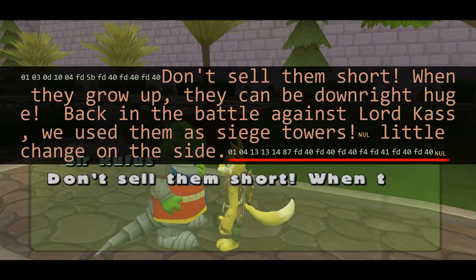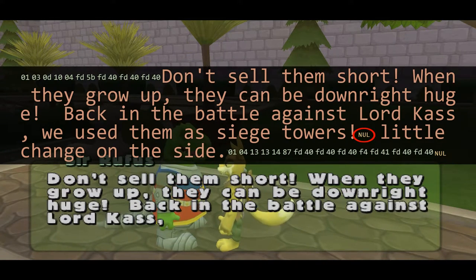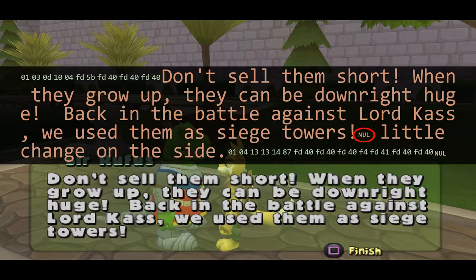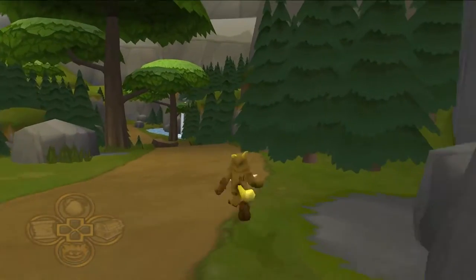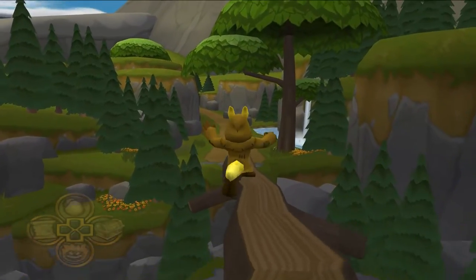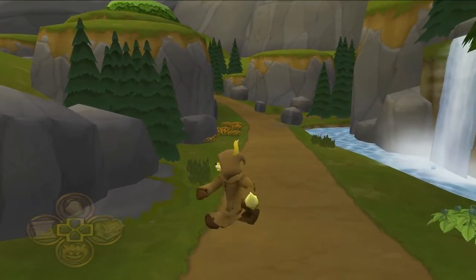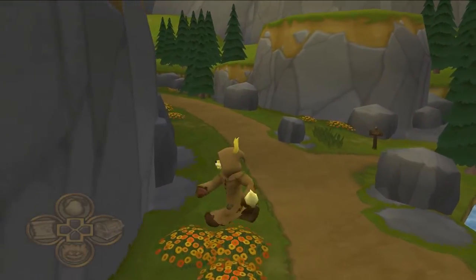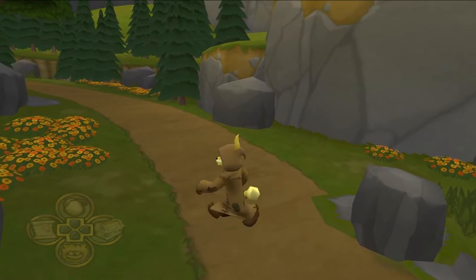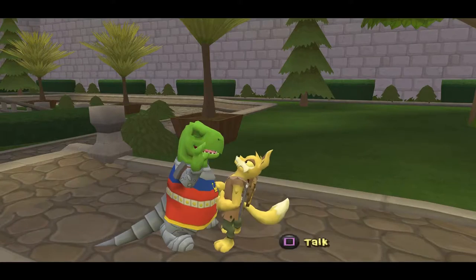Now, this shouldn't matter at all because at the end of the text there is a null terminator byte that says this is the end — you shall not pass. If this game was coded properly, the text processing would stop right there and the leftover data wouldn't matter at all. Luckily for us, this game is coded very sloppily. So why does the game ignore the null terminator byte and continue processing? The answer lies in how the game displays the text one character at a time.